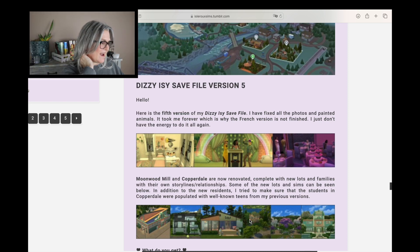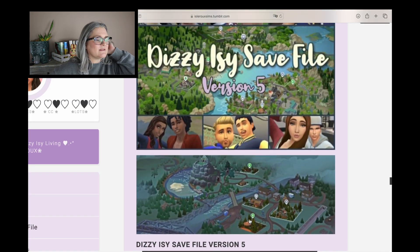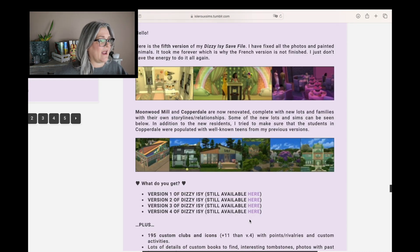Today we're gonna hop into The Sims 4, but instead of jumping into one of our families we're gonna take a look at a new save file. This is one of my favorite things to do — reviewing save files. This save file is from Dizzy Izzy, and I absolutely love that name. This is version 5, and I will say it hasn't been updated since Growing Together — Mua Pel'am and Copperdale are updated, so the only one missing is Growing Together. I can let you know in the community tab when that one is available.